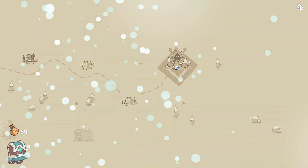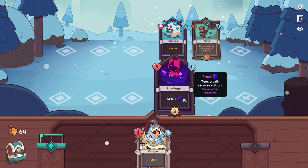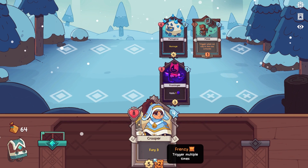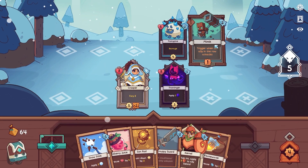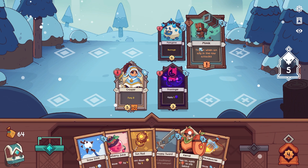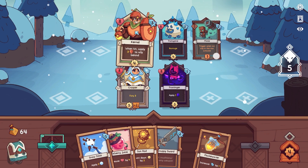At the start of a combat encounter, you must place your leader on your side of the field and any cards from your deck that have a crown equipped. Once you've played all of these cards, the battle begins. Every time you play a single card from your hand, with a few exceptions, your turn ends, and the counters of every character in the playing field will decrease by one. When a character's counter reaches zero, the card will attack the first character in the opposing row and resolve any effects it may have, with your enemies always attacking first.